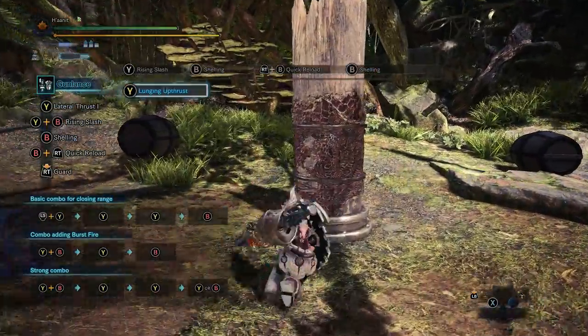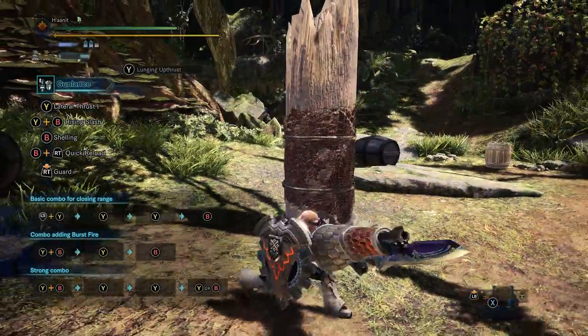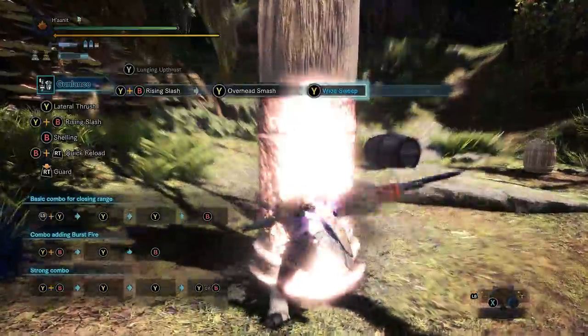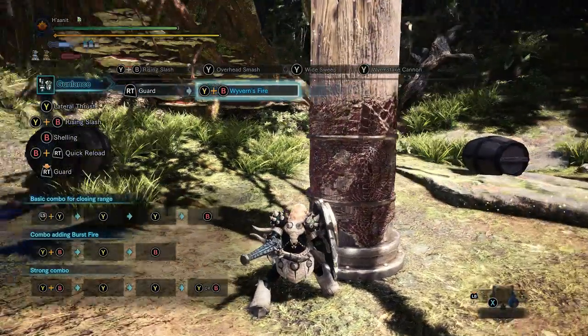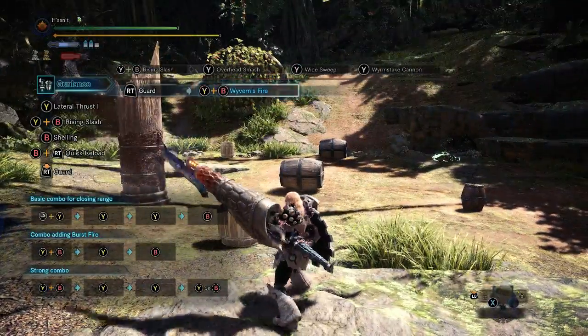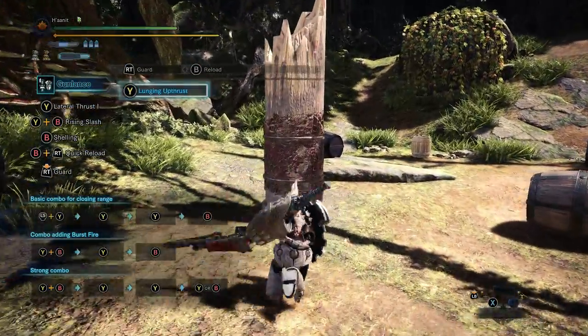Things like Wormstake Cannon and Wyvern Fire are fun, but they don't actually increase your DPS at all. They should only be used when you know your window of vulnerability is about to end and you're trying to get some burst damage in or get a stagger. They look cool, they're very anime. Do not do them under normal circumstances.